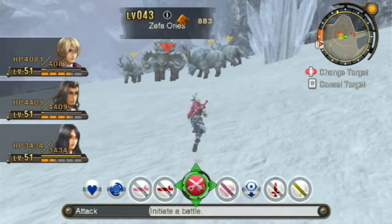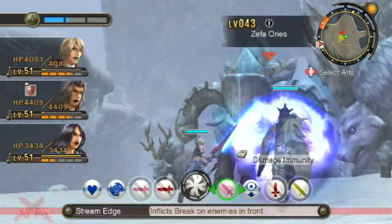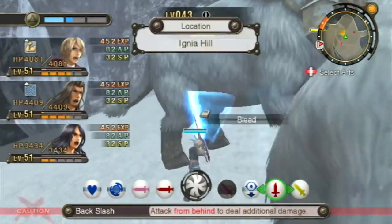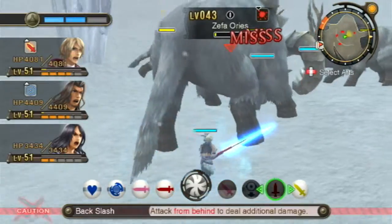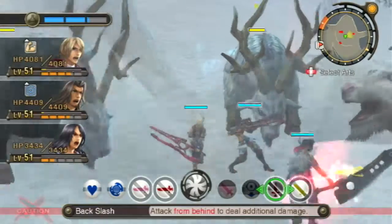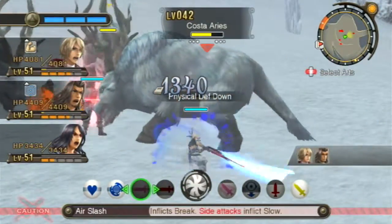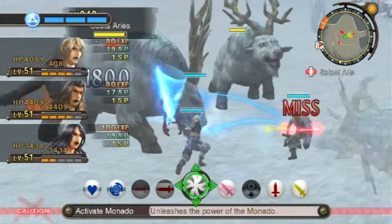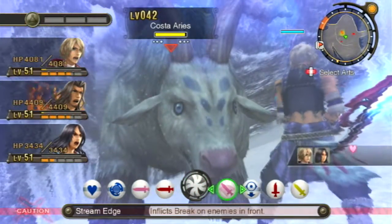There he is — this is a Zephyr Aries. We'll take him on. He's kind of the male of the pack, I guess. They're kind of like cows — like halfway between caribou and cows. Cattle. These aren't going to be too difficult. I don't think we'll be encountering anything too difficult around here, so let's go for it.